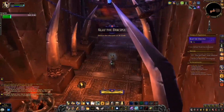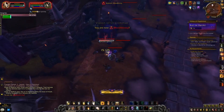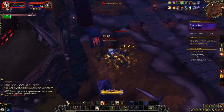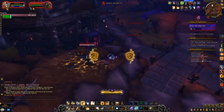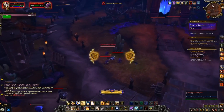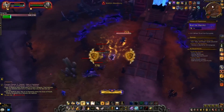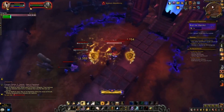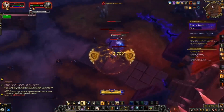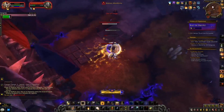I could have gone behind some of the buildings here and skipped a couple of packs, but since I'm coming back here I just go straight for it. I start off with the shaman before he deploys a totem — those totems are very annoying and can death grip you. After taking that guy out, the rest aren't super troublesome, but I go straight for the honor guards since I'm going to Thrall's room when I'm done.